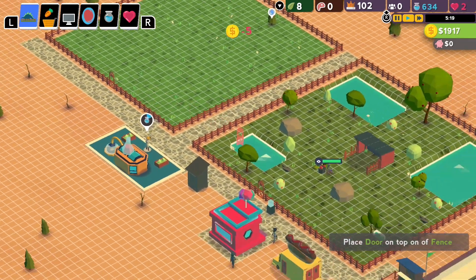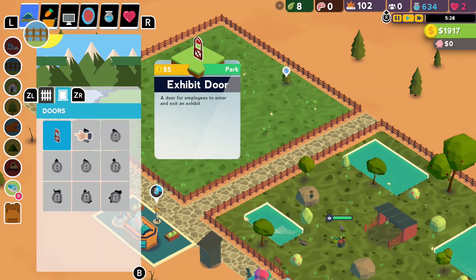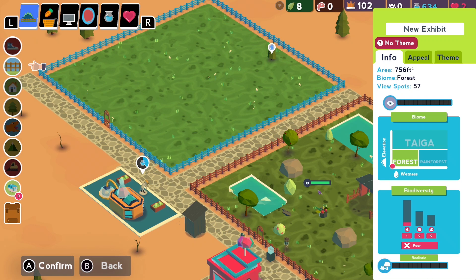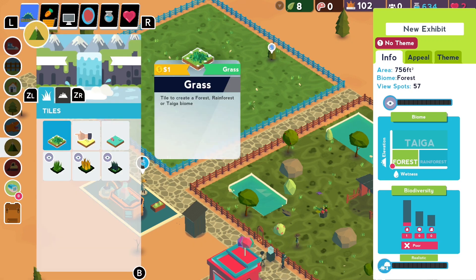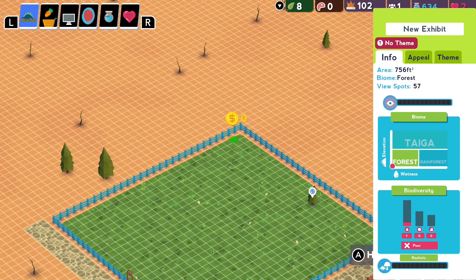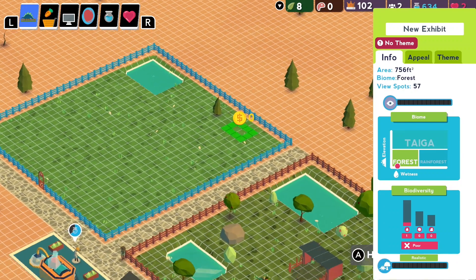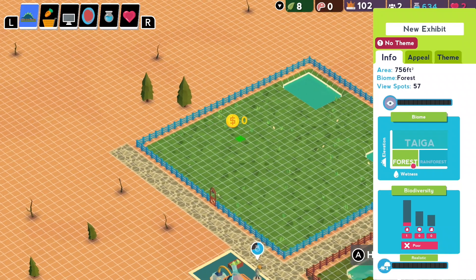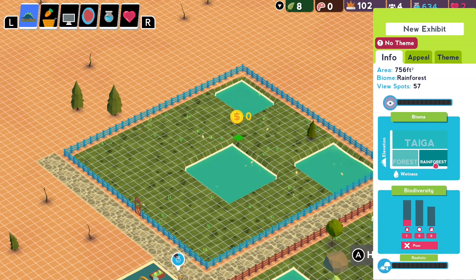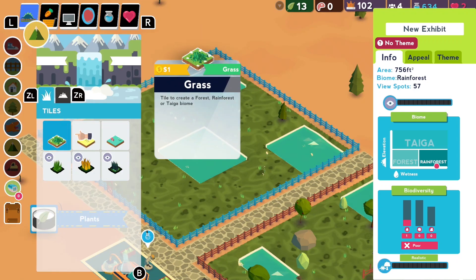My second issue is that when you want to select only one individual object to move or delete it, getting your cursor to select that one specific object can be quite difficult. However, there is a workaround — simply changing the viewing angle or zooming in or out makes selecting that object much easier. If you're trying to select one tree, one dinosaur, or one item and it's not working, just change your viewing angle or zoom and it'll make things much easier. Overall, for a park builder that originated on PC and had to be adapted for a controller, it was very well done.